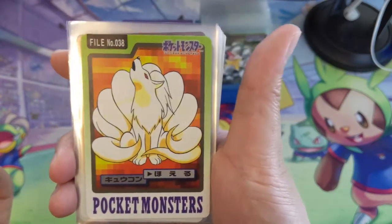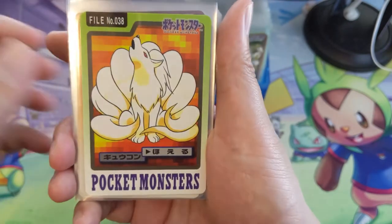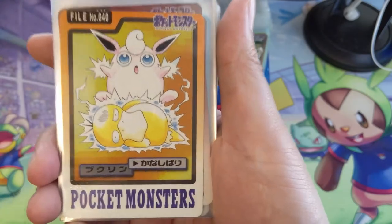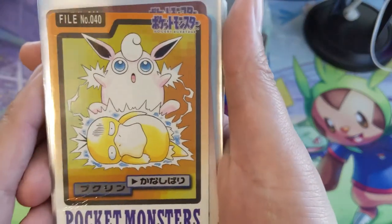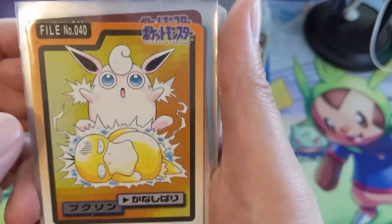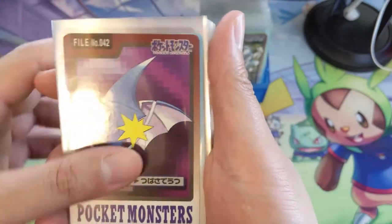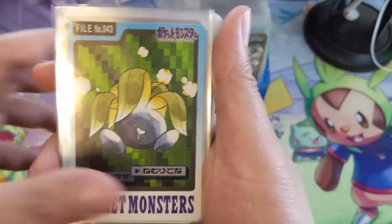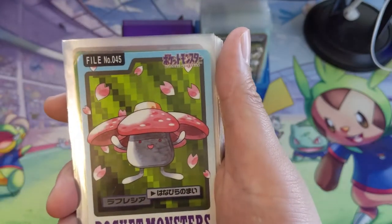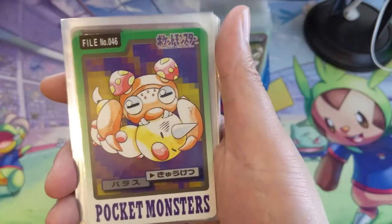Vulpix — not too different. But Ninetales: the body maybe looks smaller, the tail maybe bigger — it kind of has like a wolf pose. Jigglypuff singing and then Wigglytuff doing something to this Psyduck — Psyduck doesn't look too happy, having a rough day. Zubat into Golbat. Let's go to Oddish, Gloom — what is this, like a Solar Beam kind of thing? Into Vileplume, nothing too different here.